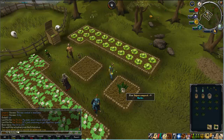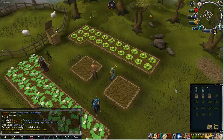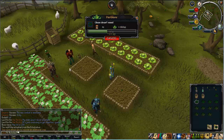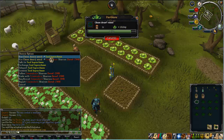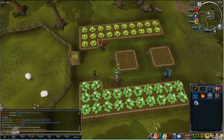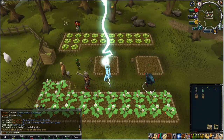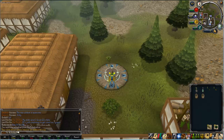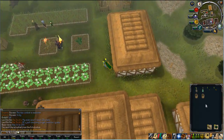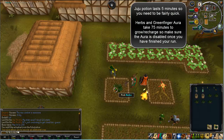On average I normally get about 40 herbs per run — sometimes I get 20, sometimes 60. It's just a matter of luck. From here you want to teleport to Catherby. From Catherby you want to head north-west from the lodestone and here is the patch. For the Juju farming potion it lasts for 5 minutes so you want to be rather quick when doing the run.